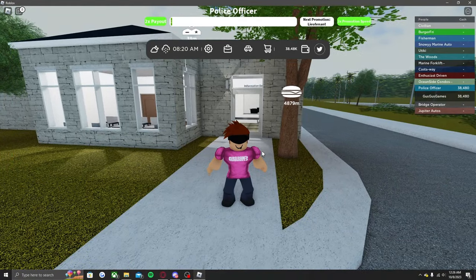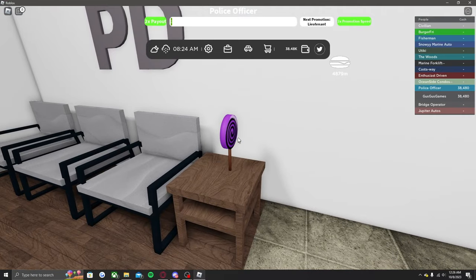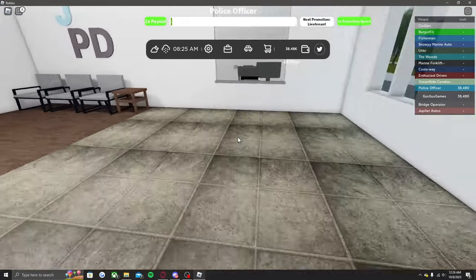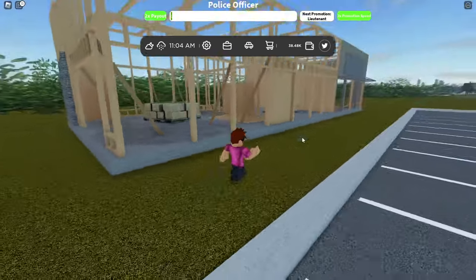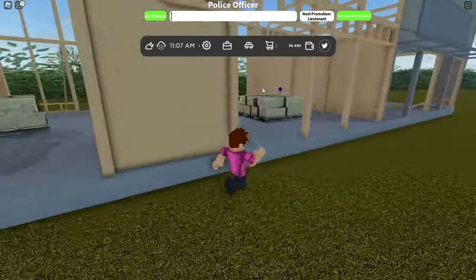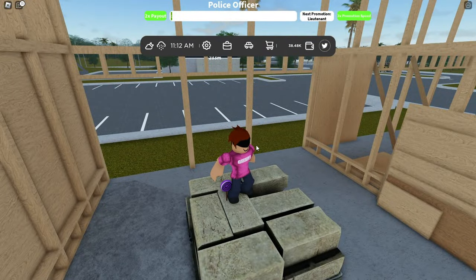Here's the eighth one — it's going to be right inside the police station. And from the police station, you're just going to want to come to this construction site and there will be one right here on these cylinder blocks. Right here on the cylinder blocks that you can claim — that will be the ninth one.